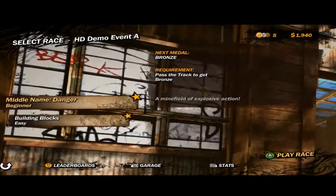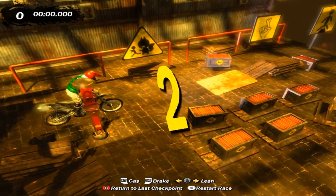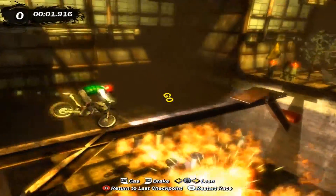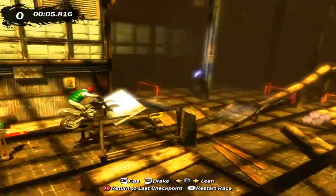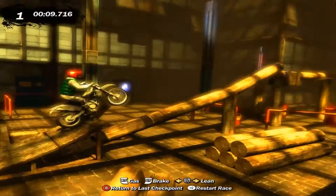In Trials HD you didn't see their bike — there was no ghosting of their bike on screen. If you wanted to race against them, all you could do was time trials. Trials HD was heavily involved in the single player aspect. Trials Evolution had four bikes on screen at once, so you could see who you were racing against.